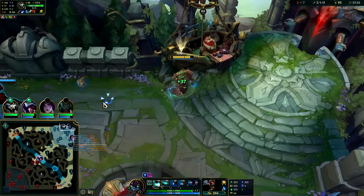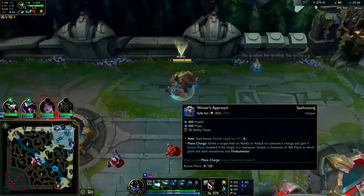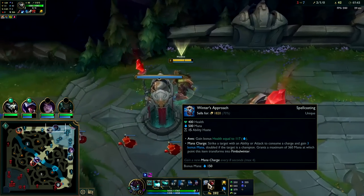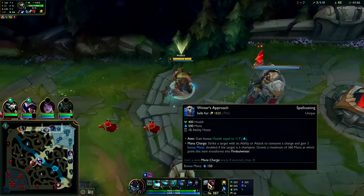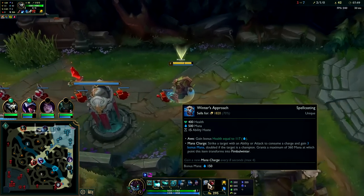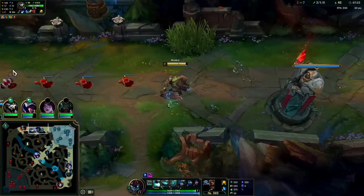So Winter's Approach gives loads of stats right now — 400 health, 500 mana, 15 ability haste. The Awe component is currently giving us an extra 117 health, so it's really 517 health right now. We're stacking up the mana just by using autos or attacks — you have to hit something with it though, so I can't just spam Q on my way back to lane.